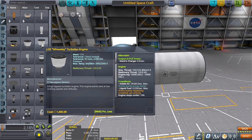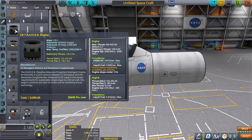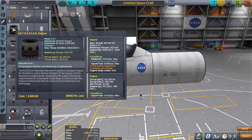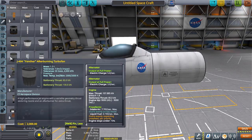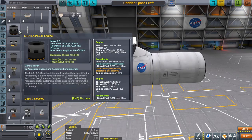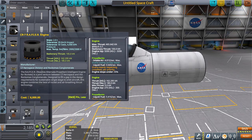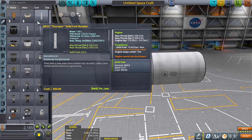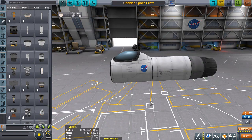Then of course we have the Rapier. This engine is specifically designed for SSTOs — single stage to orbit, which we'll talk about in another video. It can operate at extremely high altitudes; it's a combination of jet engine and rocket, operating higher than the Wheesley, Panther, or even the Whiplash. All three of those engines will flame out before the Rapier does. This allows you to use as much air in the atmosphere as possible before switching over to rockets. For this simple plane we're going to use the Panther — I like the afterburner.